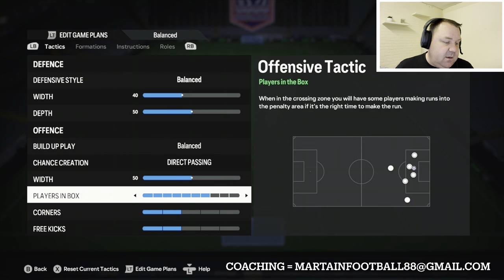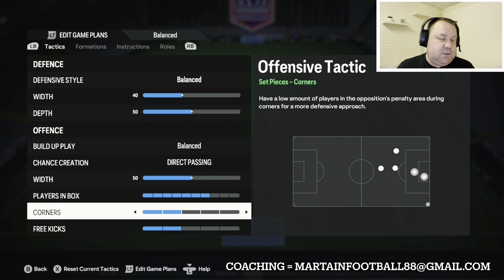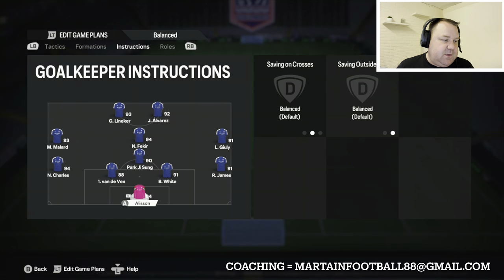Players into the box: 7. Corners: 2. Free kicks: 2 as well. That's always personal preference — obviously don't put five on each because you'll get countered really, really easily.